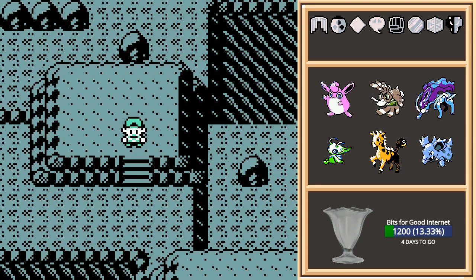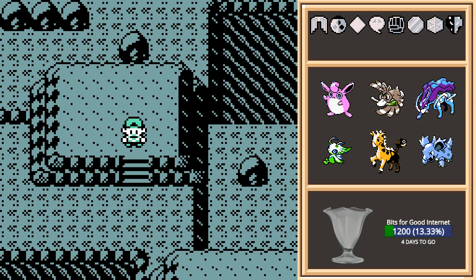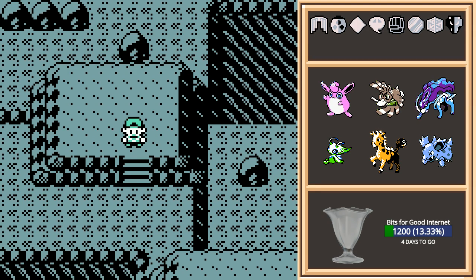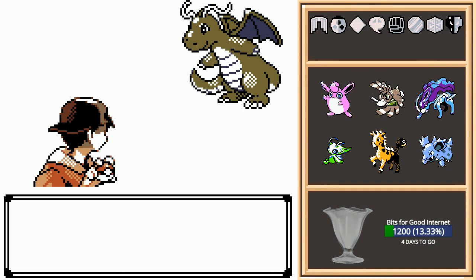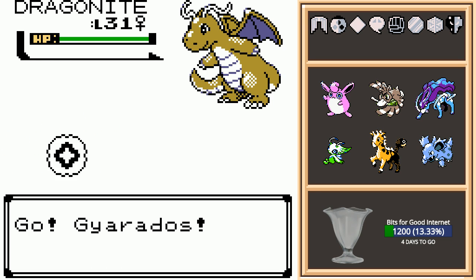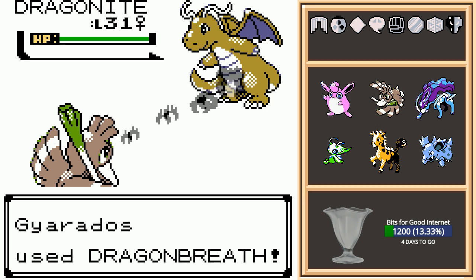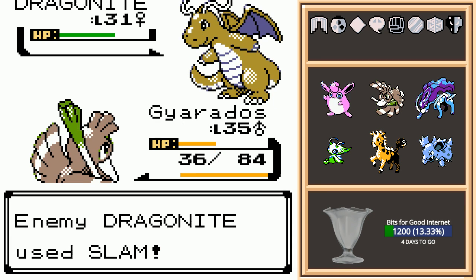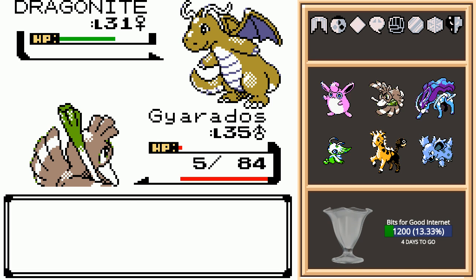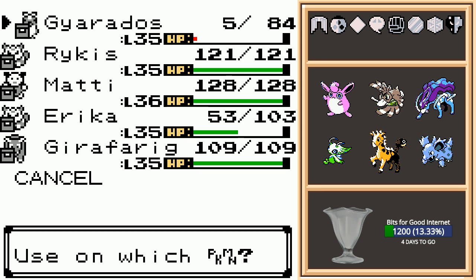Where am I in this maze? I have a walkthrough I wrote down so I know where to go. Gyarados does have something that would work against the Dragonite, but the last Dragonite battle didn't go entirely in Gyarados' favor. Not going so well here either, but Gyarados is up to the task after drinking some lemonade.